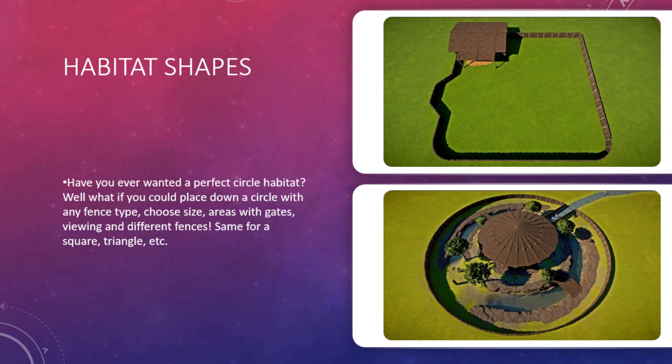Number three is habitat shapes. If you wanted a circle habitat and you couldn't make circles easily, what if there was just a fence in a circle shape? You could choose the size on a blueprint for it, choose the areas with the gates, choose the viewing areas — little bits that can go in or out so you can see in. Maybe there's a section where you want to add some other fences there. What if you wanted a square or a triangle? I'm sure this could be added but it may take a long time.